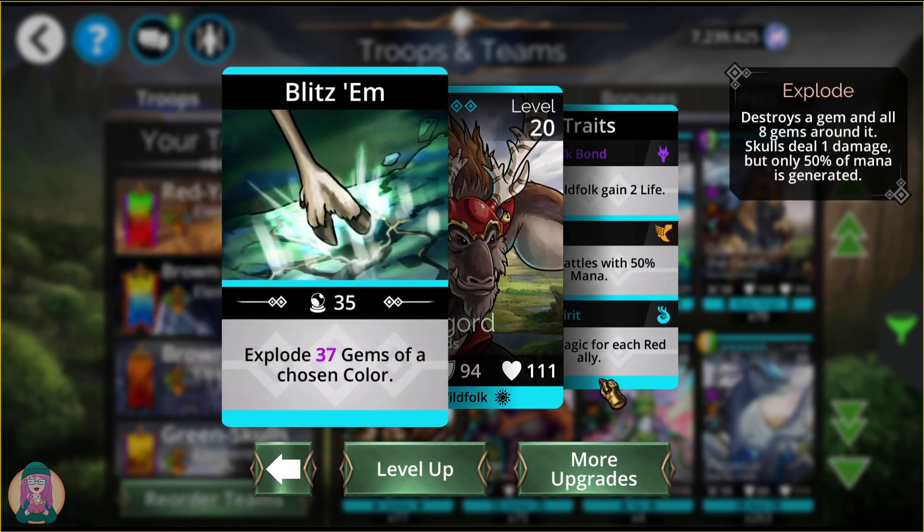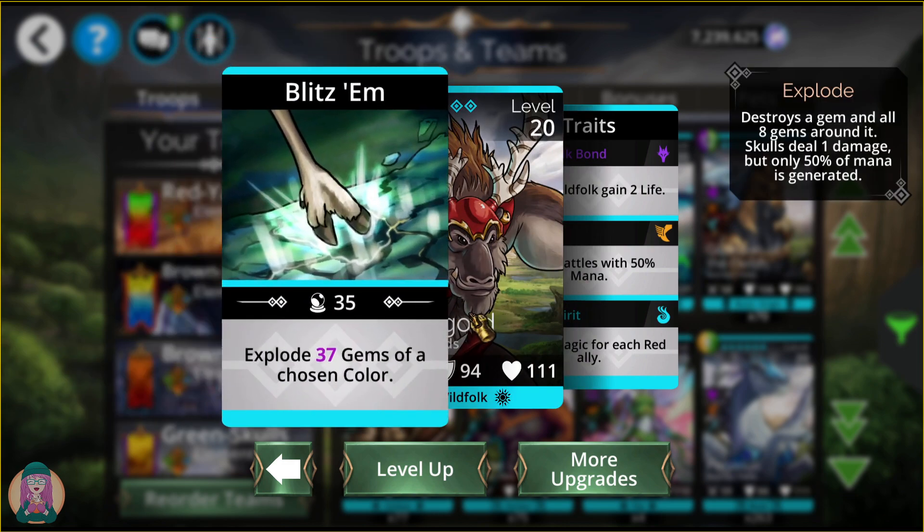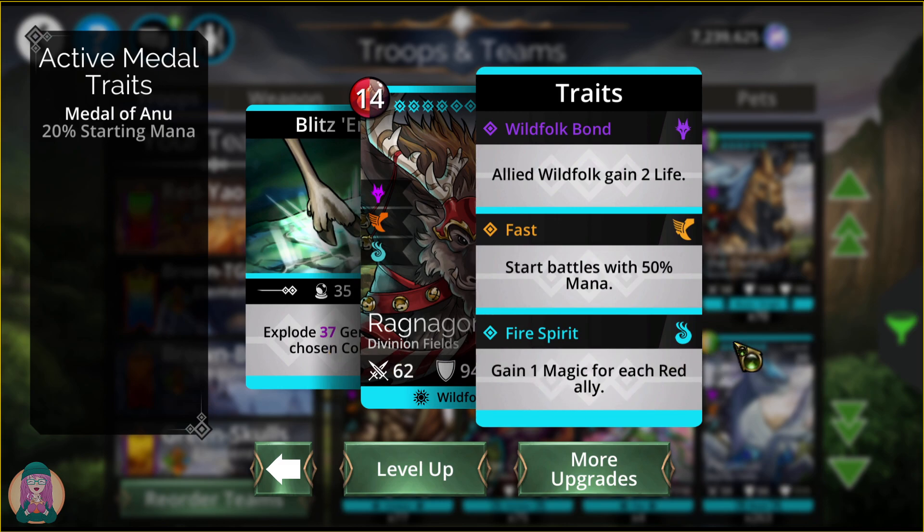Ragnagord is quite a good mana generator in my opinion. He's only epic rarity and he explodes your magic plus 2 gems of whatever color you want. He's 50% mana start so he only takes 7 mana to get started, as long as you have him traited. He gains 1 magic for each red ally, and he is one of them, so right off the bat you get plus 1 magic.